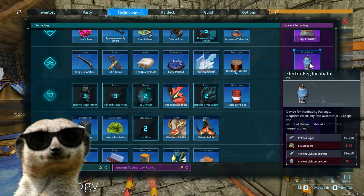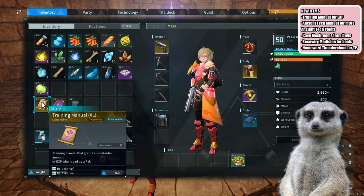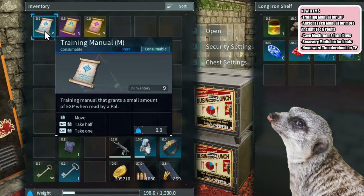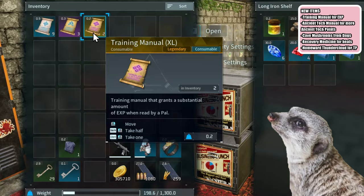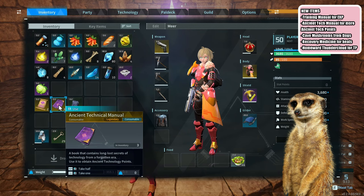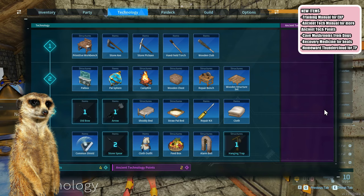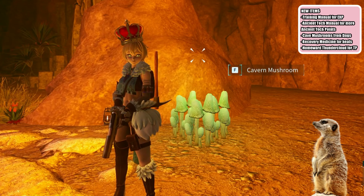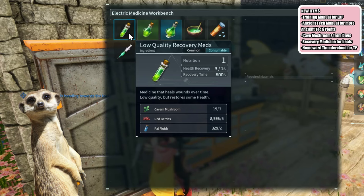Number 2: New Items. Other than raid boss slab fragments, training manuals and ancient technical manuals were also added to the boss chests in dungeons. Training manuals can be given to pals to help them level, as they give lots of XP depending on the rarity of the manual. Ancient technical manuals work like the old normal technical manuals, except they give ancient technology points for your technology tree. Cave mushrooms can also be found in dungeons now, which are used for crafting recovery medicine.